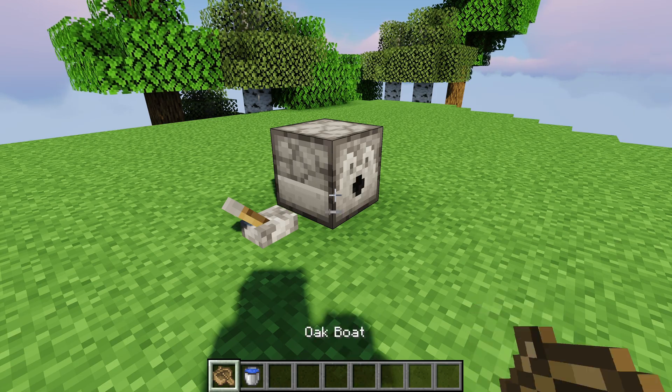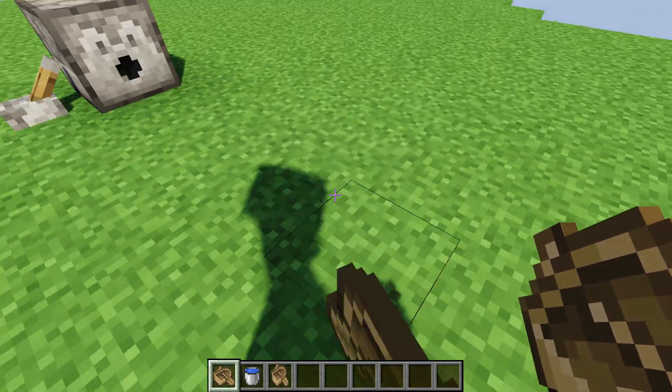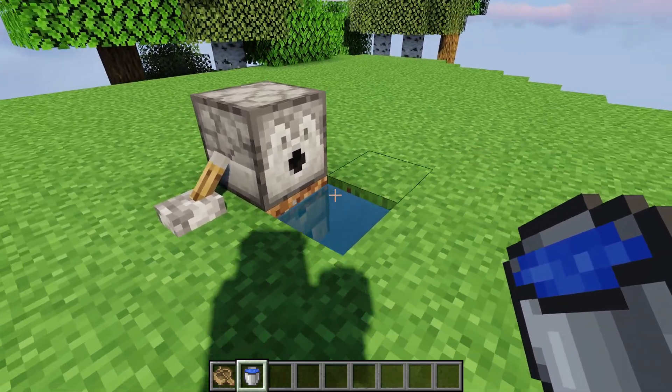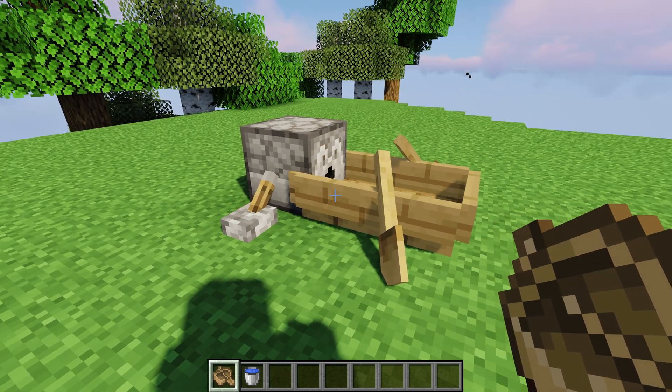If you have a boat in the dispenser and there's no water, it will throw it out just like an item. But if the dispenser is one block above the water facing the water and you activate it again, it will place the boat as an actual boat.